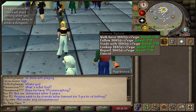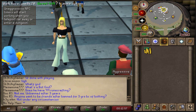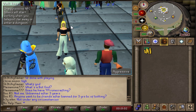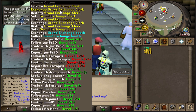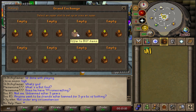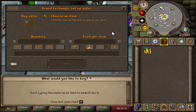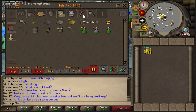We're going to be testing the experience rates today to see if this is worth it — and it is worth it, because you're going to be training crafting for free basically and making a profit at the same time. We have our cash stack here, and we're going to buy 2,000 molten glass to see how many we can do in the hour.